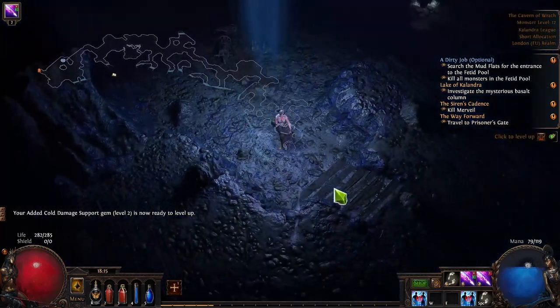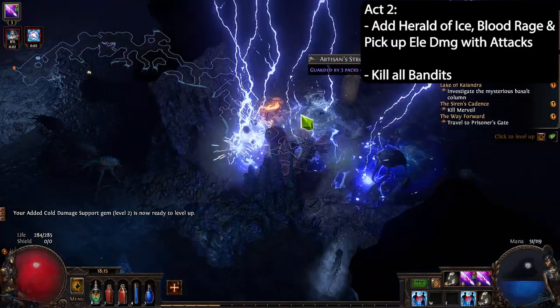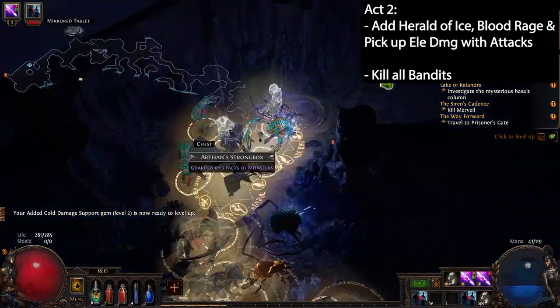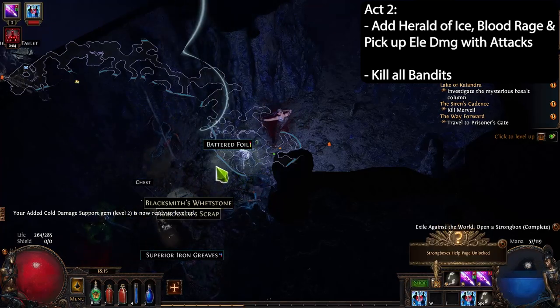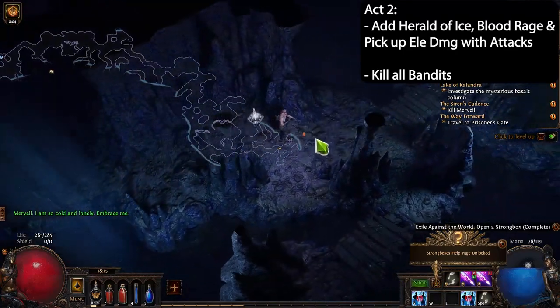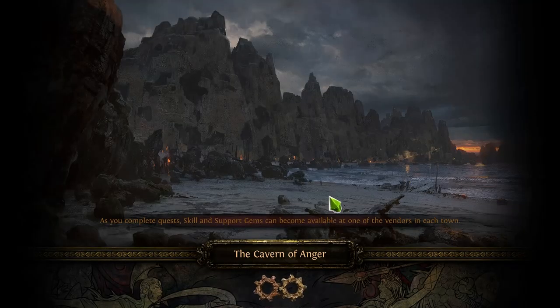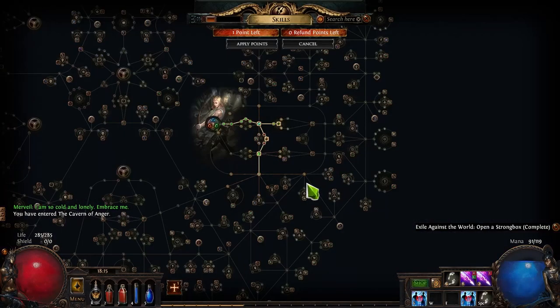In Act 2 there's not too much to pick up. You'll get Herald of Ice after your first quest in the Chamber of Sins, and you'll also get Blood Rage — run both if you can. Pick up Elemental Damage with Attacks, which can go in your three-link or a future four-link. That's really it for this act — kill all three bandits and then progress to Act 3.